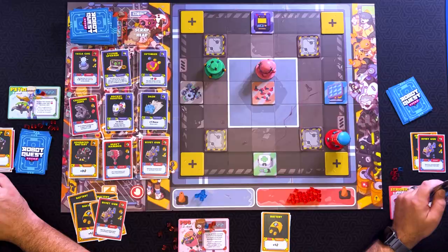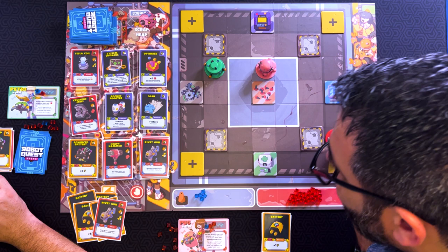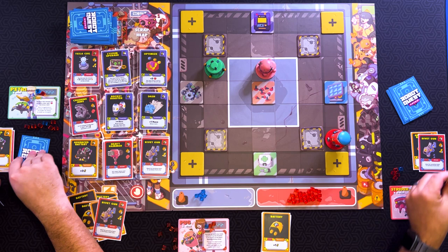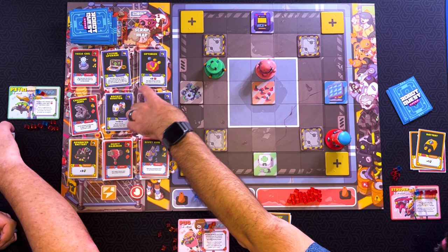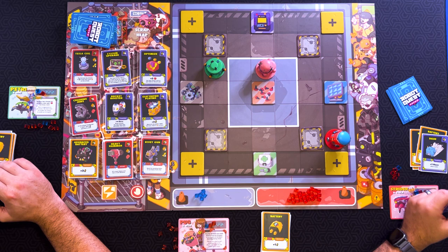And we're going to replace it with electrified plating — plus five energy to buy, gives you plus three power. Whenever you push a robot this turn, deal one damage to them. I'll use my jump jets to land here. And then my last card is just discard. That's my turn. You two are just going to feed points off each other by hitting each other, aren't you? I'm just going to lose because y'all are being heartbreakers over here.